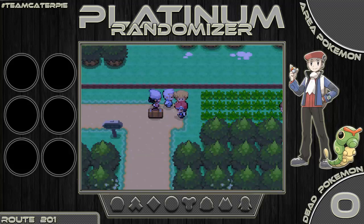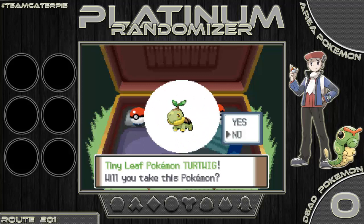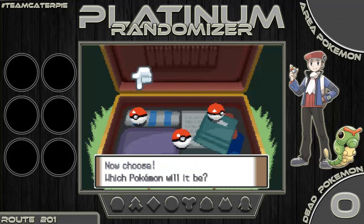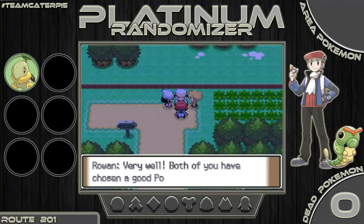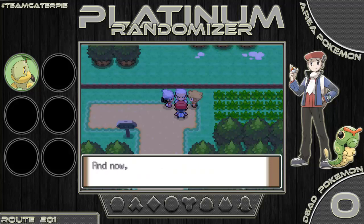It's time to pick our starter Pokemon. In the briefcase we have Turtwig, Chimchar, and Piplup. There were a lot of votes for each, but it came down to the return of Mountain Dew — that's right, we're going with Turtwig! I actually really wanted Chimchar since it's the only line I haven't had yet, but everyone voted to bring back Mountain Dew so I had no choice.